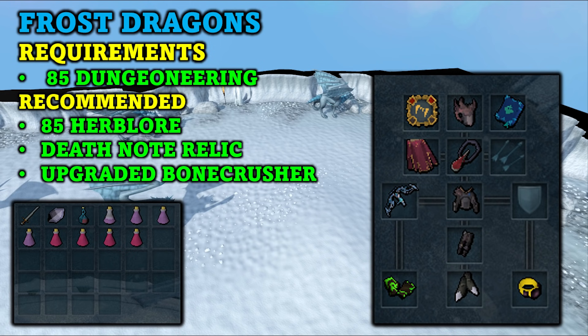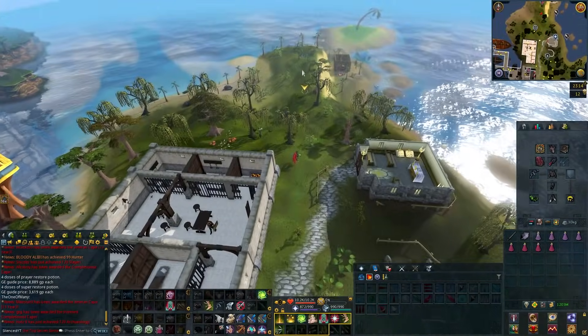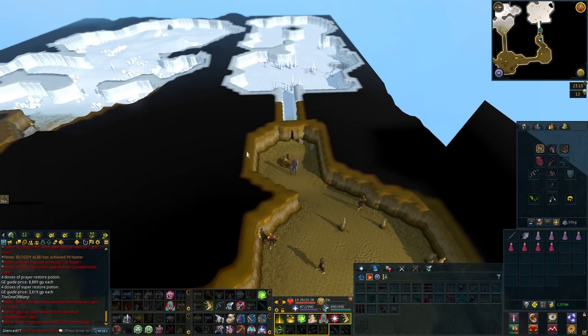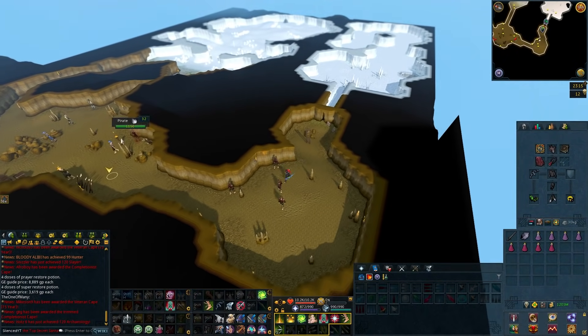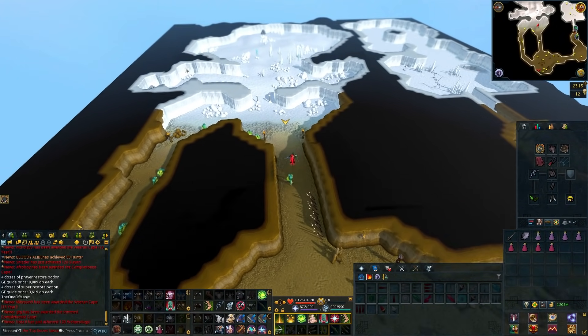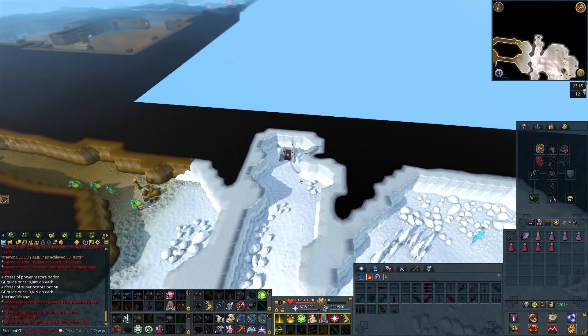This will allow you to collect well over 500 Frost Dragon bones per hour, making you well over 12 million coins per hour. Frost Dragons are located in the Asgarnian Ice resource dungeon. You can get there by teleporting to Port Sarim, then going south to the dungeon and into the resource dungeon area. You can also teleport there using the Dungeoneering cape if you have 99 Dungeoneering.